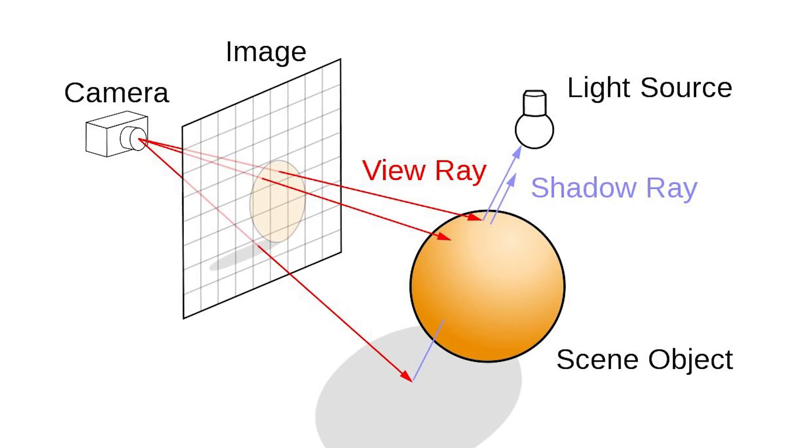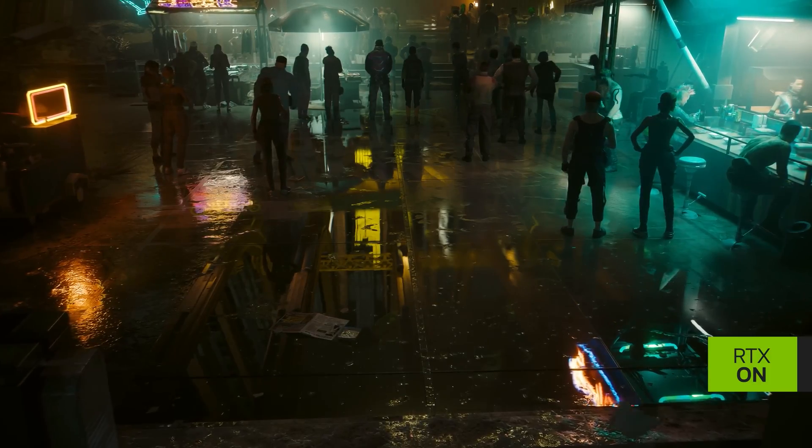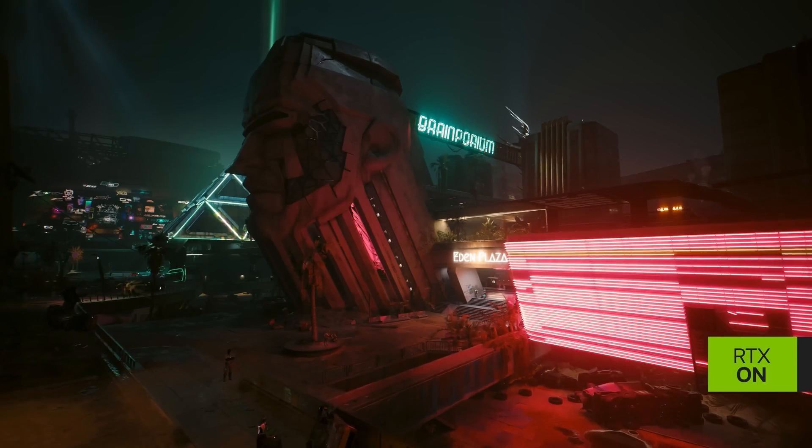Ray tracing simulates how light behaves in the real world. It is a rendering technique that can realistically simulate the lighting of a scene and its objects by rendering physically accurate reflections, refractions, shadows and indirect lighting. It is incredibly taxing on your hardware because tracing every path that light can take in every frame requires a large amount of computation. Another way to think of ray tracing is to look all around you — the objects you're seeing are illuminated by beams of light. Turn that around and follow the path of those beams backwards from your eye to the objects that the light interacts with. That's ray tracing.